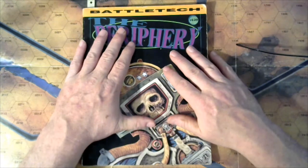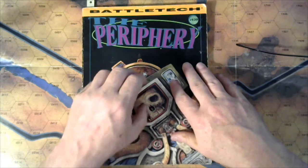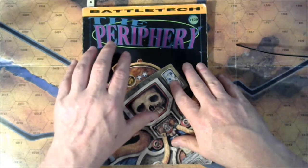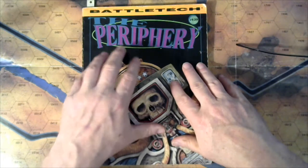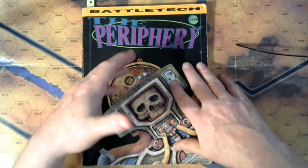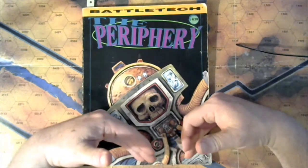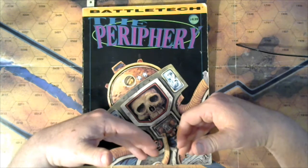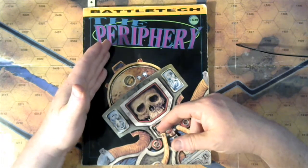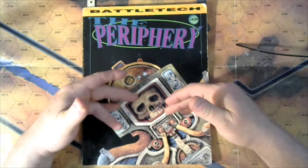That was a crucial element in the lead-up to the Fourth Succession War. The reason the Federated Suns and House Davion were so successful at conquering and reducing the threat of the Capellan Confederation for a number of decades was not just because they were very good at what they did and well-supported. It was because they were able to remove crucial units from the Draconis Combine borders and pre-position them to support the Capellan campaign.